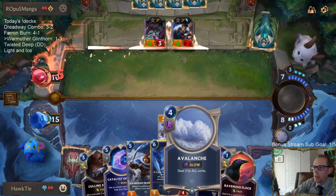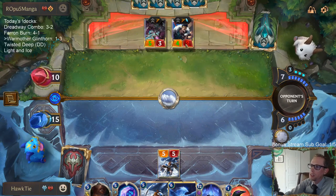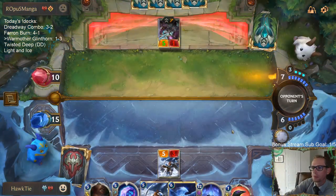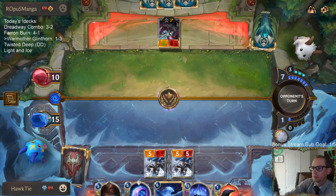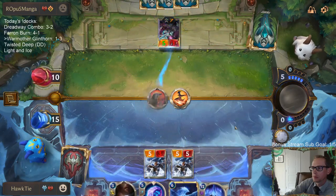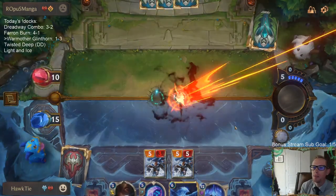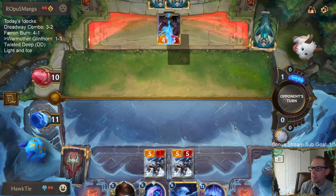Let's go to attacks. We'll probably go Avalanche second - second main Avalanche, get some damage on the Jinx, kill the Draven, damage on the Jinx, good for Ravenous Flock. Yeah, they definitely tried because if that would have happened we would have had eleven less life - we would be at four and then they would go with the decimate for the four. So that was their plan for sure. Okay, well Jinx is still scary though, Jinx can still do a lot.